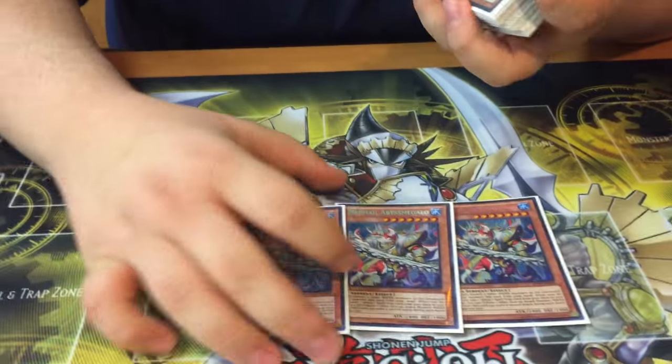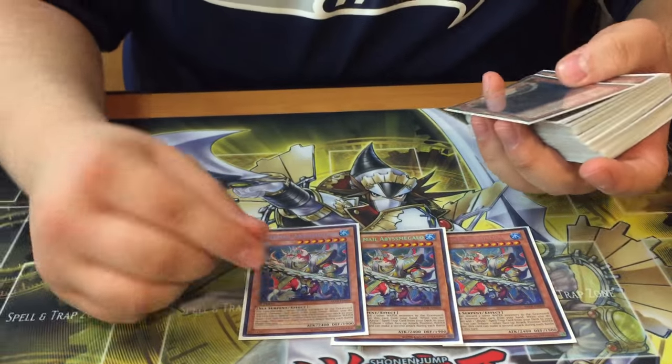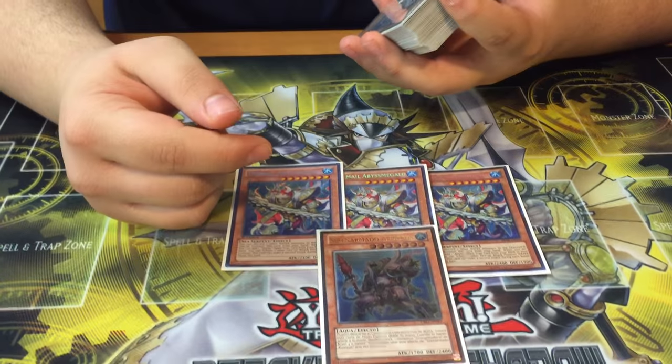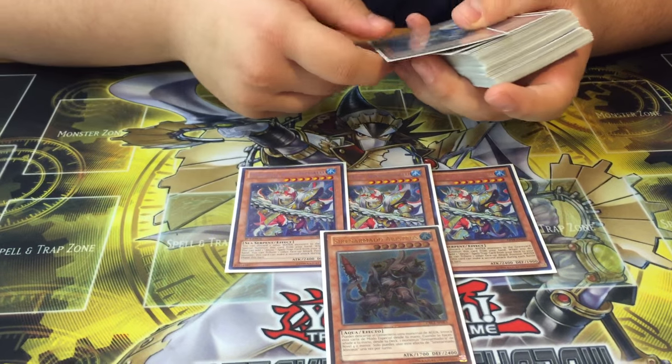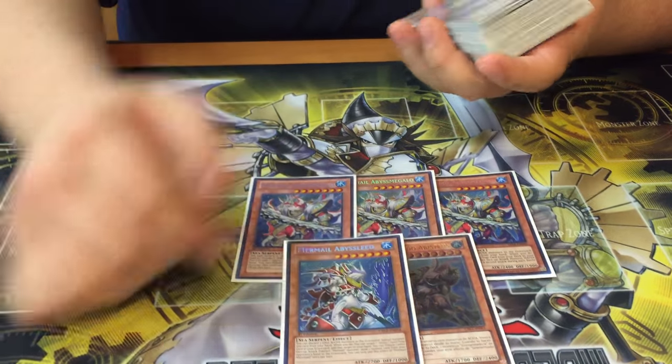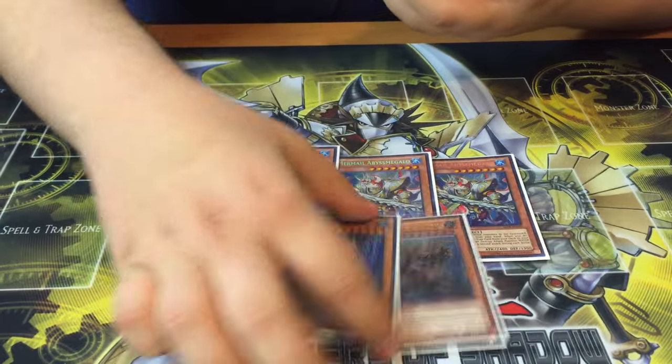I played 3 Megalo — this is very essential for the deck. It's very good for OTKs and there's no reason not to run 3. I play 1 Bestias; I only play 1 because you don't really have that many search targets in the deck. It's really good for only rank 7 plays, and that's about it. And then I still play the 1 Lead, which is really good just for the beat stick and the rank 7 access.